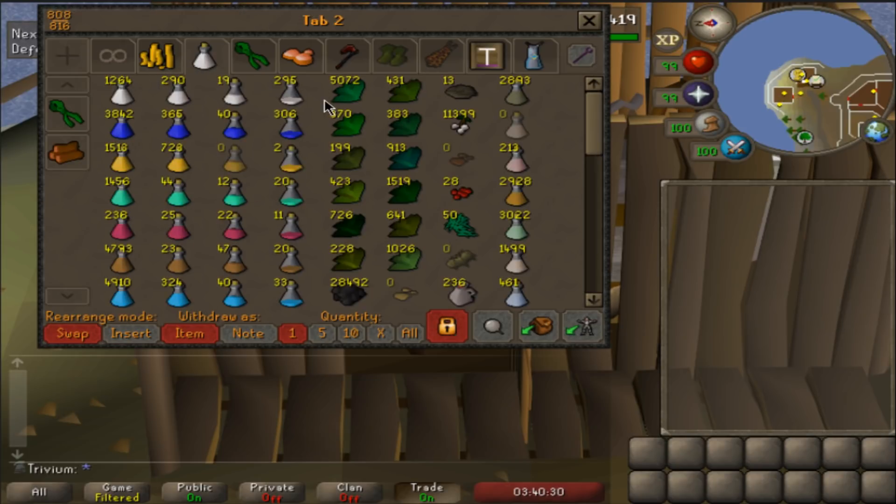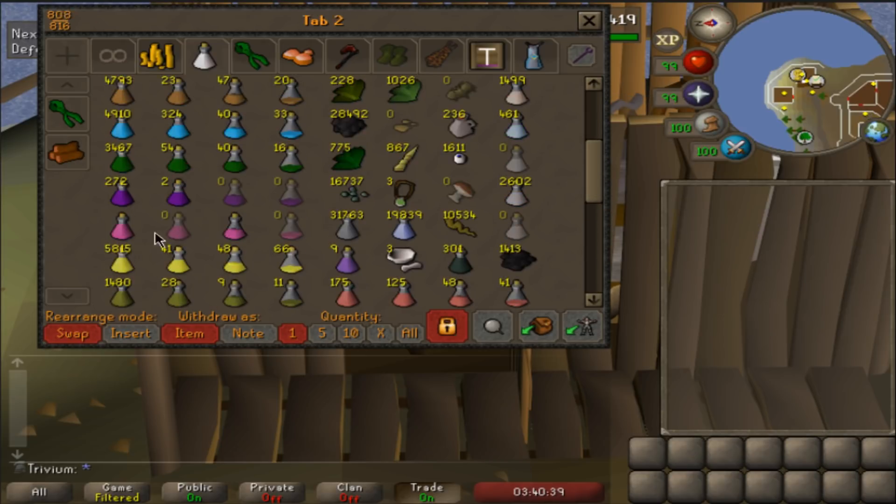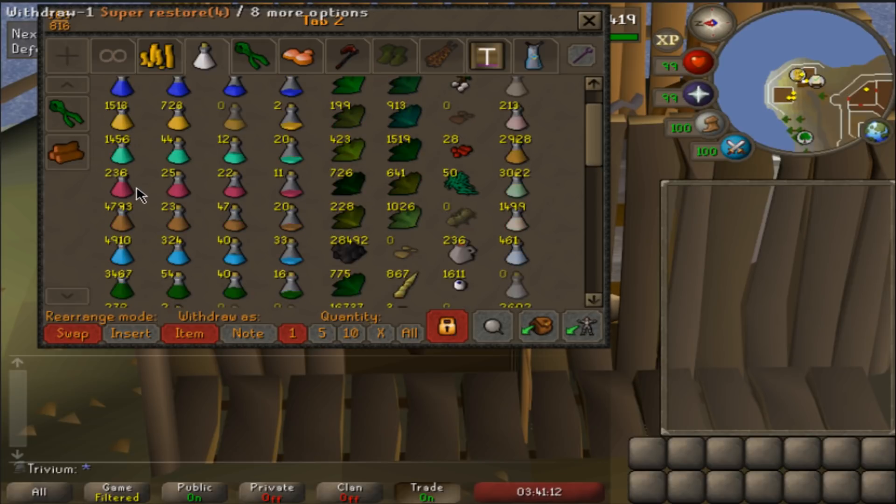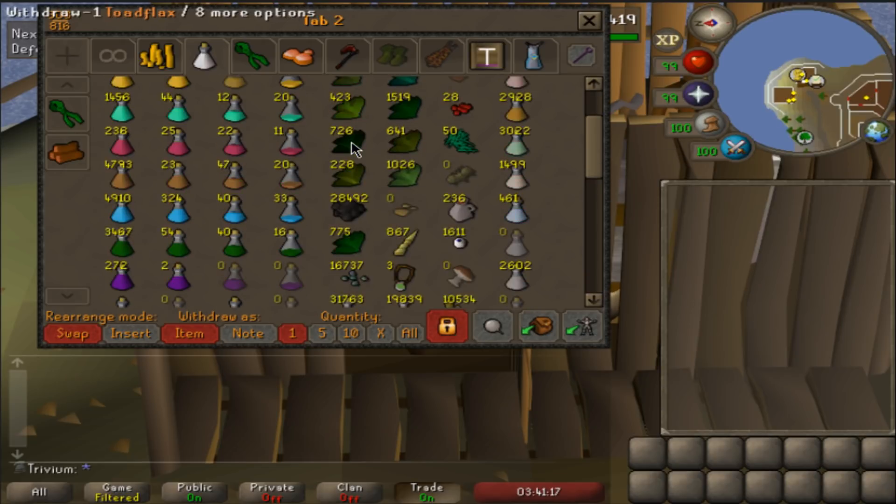Here's all my potions and herb stuff. 3k unfinished toadflax and 6k finished bruise. I really haven't done any herblore since maxing to be honest, so a lot of this could be made into complete potions. 3,000 unfinished snapdragons, 3,000 runars, comp, 5k lantadyme. The complete potions: 1.4k super strength, almost 4k super attack, almost 2k super defense, 1.5k prayer. Pretty low on restores but I have the 3,000 here to make if needed.